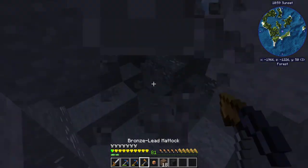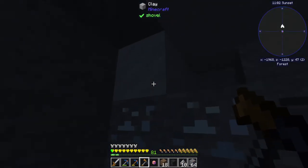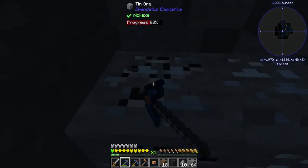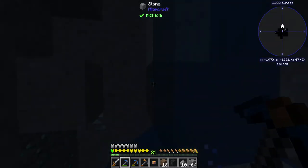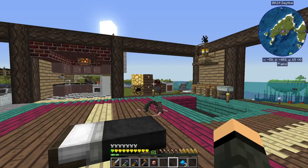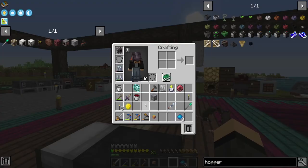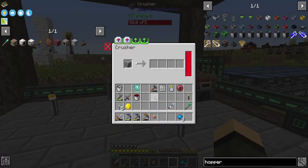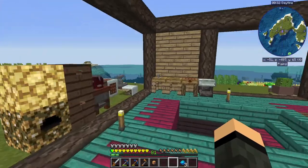And we get skystone — awesome, I figured we would. That's the chest — more skystone and a calculation press. Back at base, took a nap. We have one of the presses now, which is kind of nice actually.